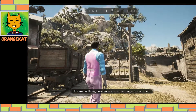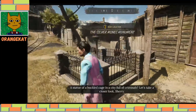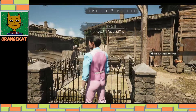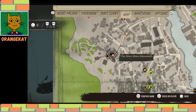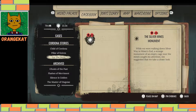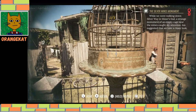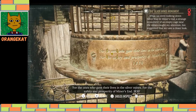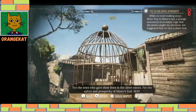It looks as though someone or something has escaped. A statue of a buckled cage inside a city full of criminals — let's take a closer look, Sherry. This is the 'For the Birds' in-game case. It will also be a mark on the map: the Silver Mines Monument. So you have to have the clue selected. Let's examine the bird — 'For the ones who gave their lives in the silver mines, for the safety and prosperity of Miner's End. 1830.'